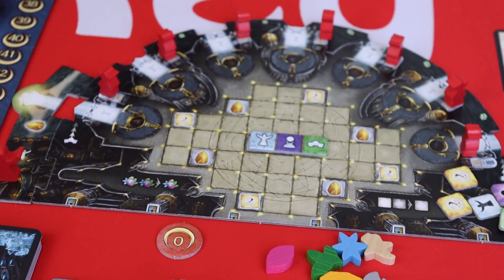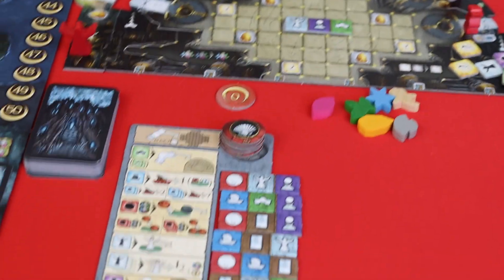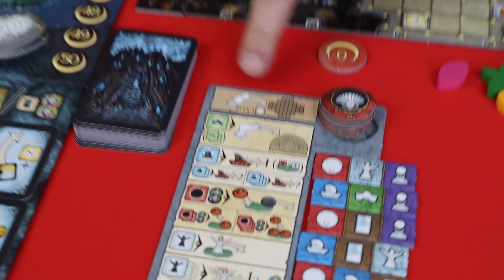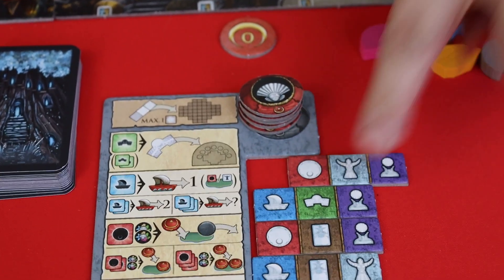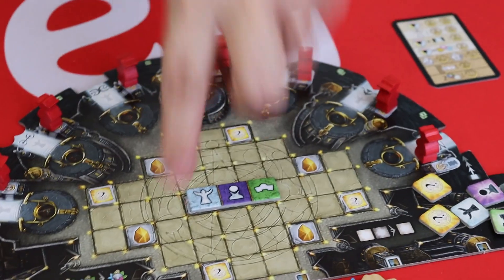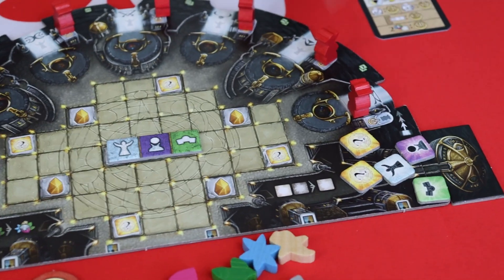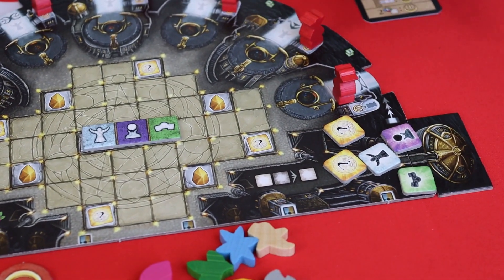In your turn you're going to take one action and play moves to the next player. Essentially there are only three actions you can choose from and you're not always going to be able to do them. Let's have a look at the actions available. At the top you can place a fate tile — when you place a fate tile you can place the one from the top or the one from the bottom, and you're going to take some action tiles. However, as you can see, it says maximum of one action tile. I've got a few more than one, so at this stage I can't place a fate tile.